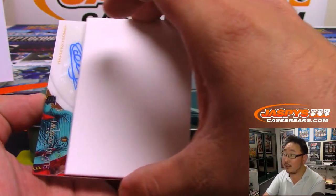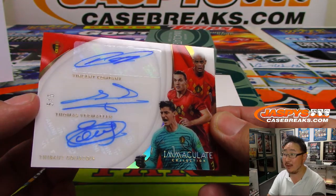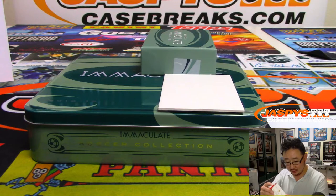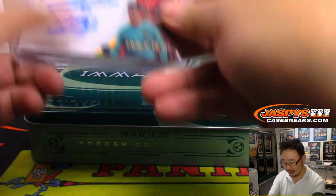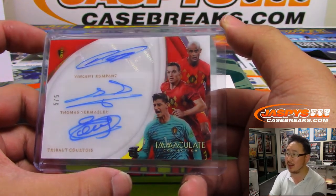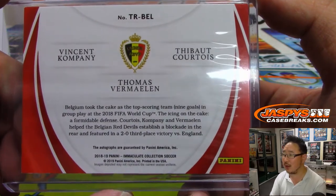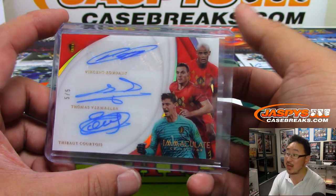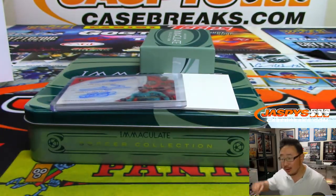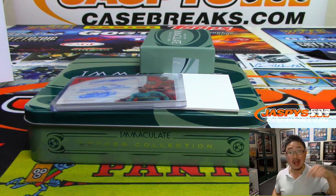Here we go — and the last one. And pick your team one is... wow. A five out of five triple autograph. We've got Vincent Kompany, who just retired from Manchester City — the long-time Manchester City defender. We've got Thomas Vermaelen in the middle right there — Arsenal guy for a little while, I think. And then Thibaut Courtois — solid keeper as well. Nice, nice — all for Belgium. And Belgium was picked up straight up by Chad Clausen. There you go, Chad. All aboard the Big Hit Express — whoop whoop! And there you have it, ladies and gentlemen — a three-box Pick Your Team number one in the books. We've got more in the store at JazpeysCaseBreaks.com. Check it out, and we'll break more footy with you next time. Bye-bye.